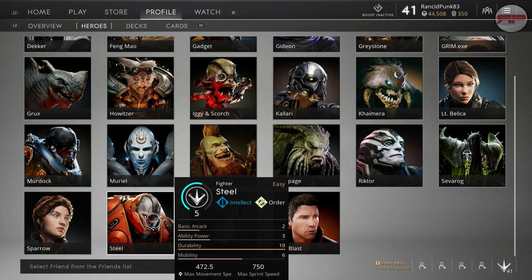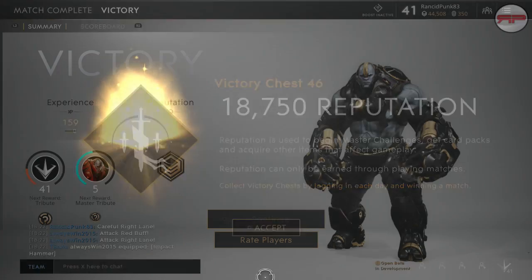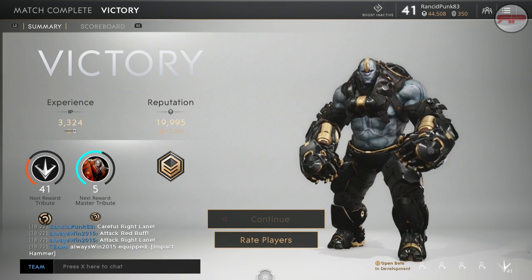So we're going to get stuck into Mr. Steel. As you can see, he doesn't do much damage. He's got pretty low skill power. He has a very good durability. So we know that he's going to be tanky. We're going to work towards a little bit of tanky.